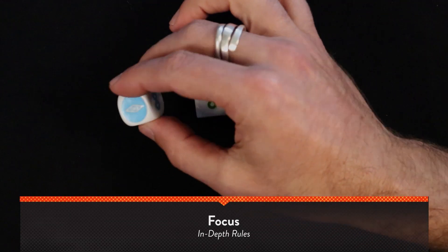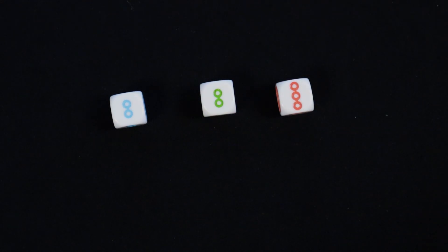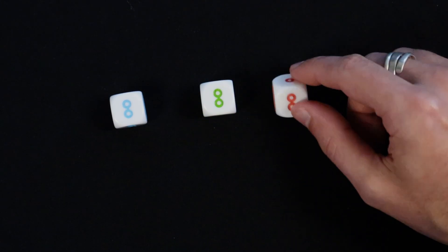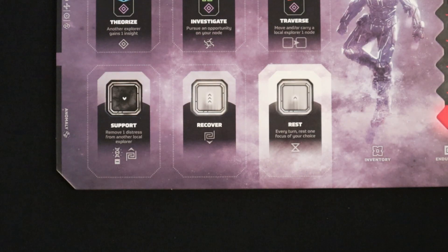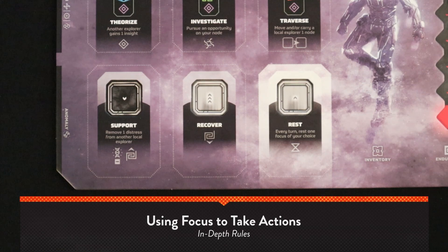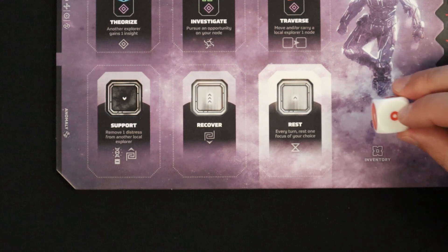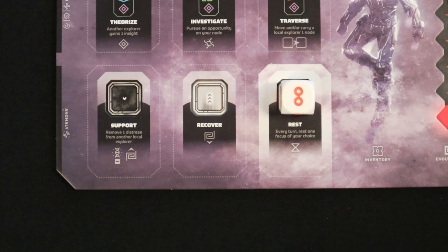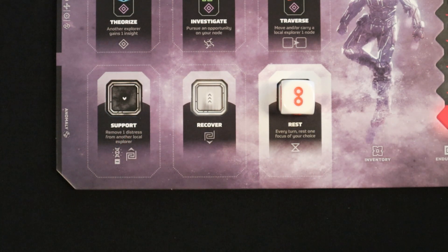Four of the cube faces form a sequence as the cube rotates: three, two, one, time. The face oriented upward is how much of that focus type you have available. During your turn, you must set all three focus — one of which must be set on your rest action. You set your focus by placing them on available action spaces, rotating each as indicated by the action space. Action spaces may increase, decrease, or have no impact on focus, indicated by up or down arrows, or a lack thereof.